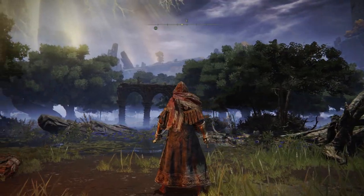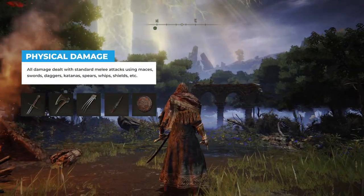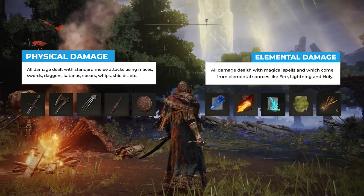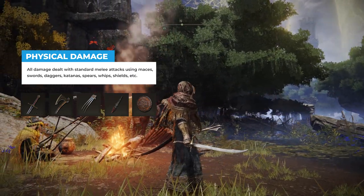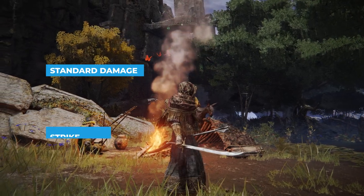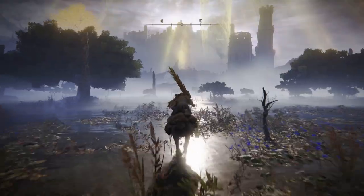Basically there are two major damage types in Elden Ring: physical damage for all the melee attacks with your weapons, and then we also have elemental damage. If you want me to make a video for elemental damage as well, let me know in the comments. But today we're going to break down all physical damage, which you can divide into four categories: standard damage, strike damage, slash damage, and also pierce damage.